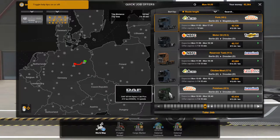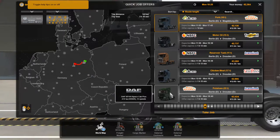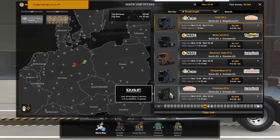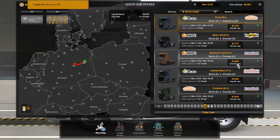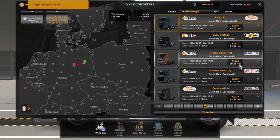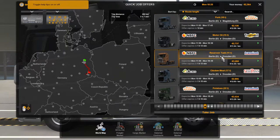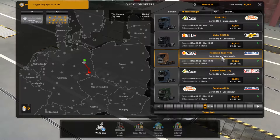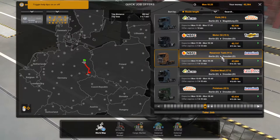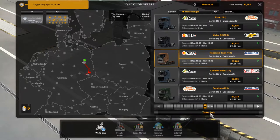You can use this to try out various truck brands and see whether you like them, or you can purely pick by the job itself. This one looks like a good value at 14.55 per kilometer — definitely better than the others on screen. It's 200 kilometers, a bit of a further distance, but we're going from Berlin to Dresden, so we'll hit take job.